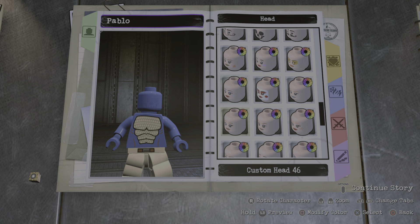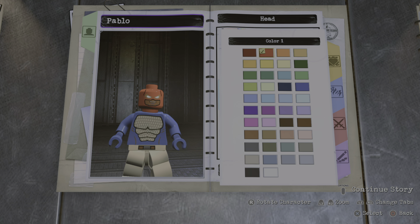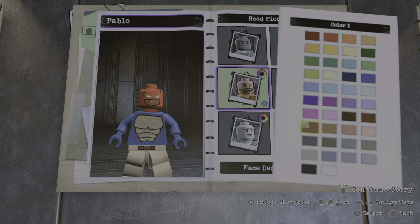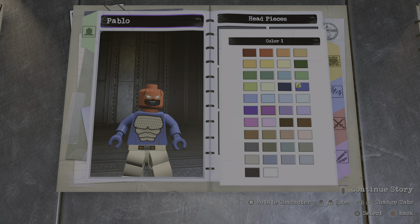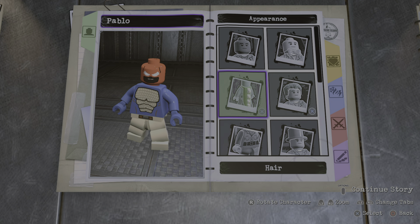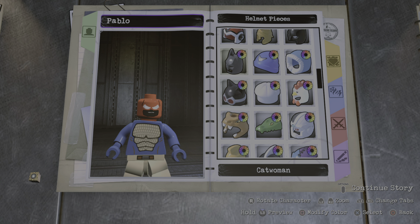Let's get down to the design. So the headpiece I went with is custom head number 37, make the color red. Go back out to face decal, make that black. Same for the wrinkle. And I guess the eye shadow, make it white, that way it's more visible.